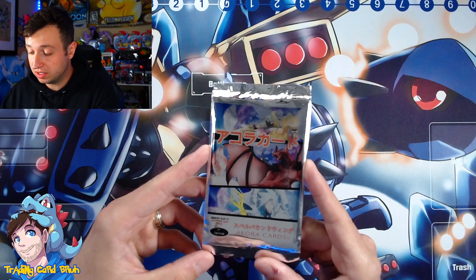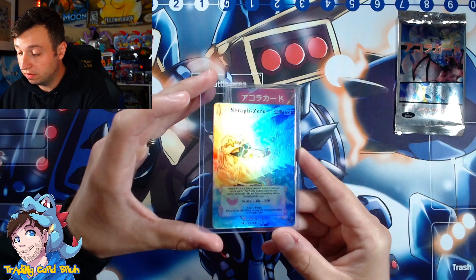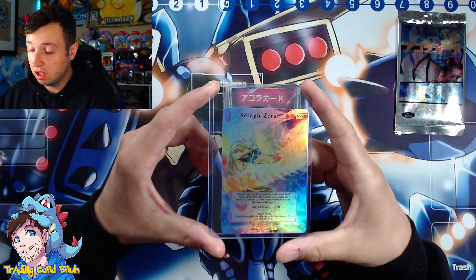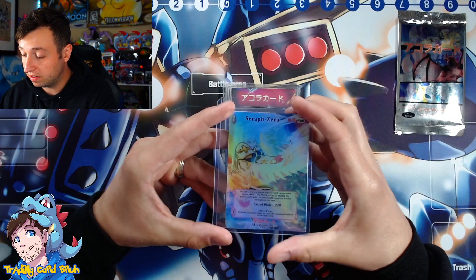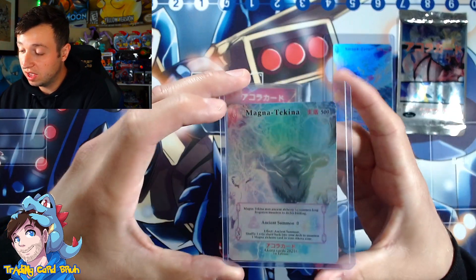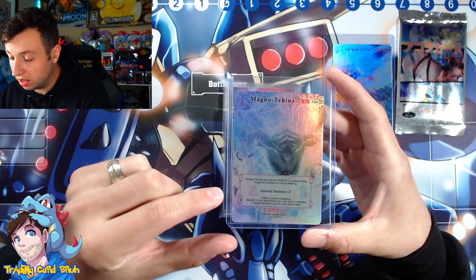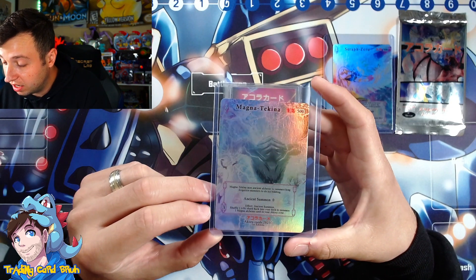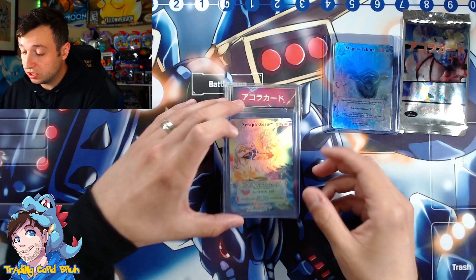Next you have the Serif Zero full art — this is a prototype that has already changed. If you go to the Akora TCG catalog on Instagram you can see what the new full art is going to look like. This was also a stretch goal, as was this card right here, one of my personal favorites — Madness Akina. There's Madna right there and it looks like some sort of dragon that he's conjuring or defeating. Either way, beautiful cards and really nicely done — good job Akora.